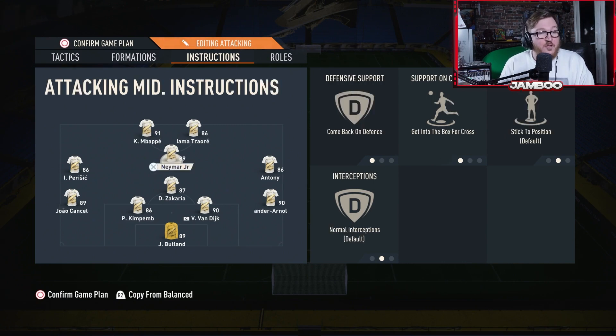For the CAM, he has come back on defense but also get into the box. So when you're defending, the CAM is going to drop deeper, but in attack he's basically going to act like a box-to-box midfielder from the CAM position. It's a very interesting setup, but as bizarre as it sounds, it works — he hit a 20-0 with it.